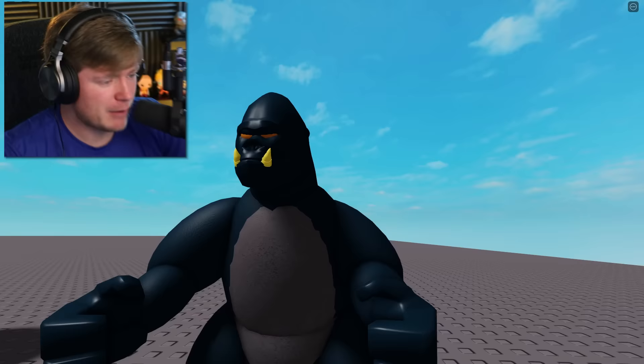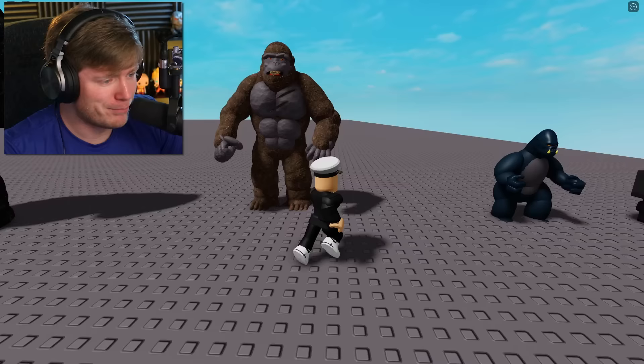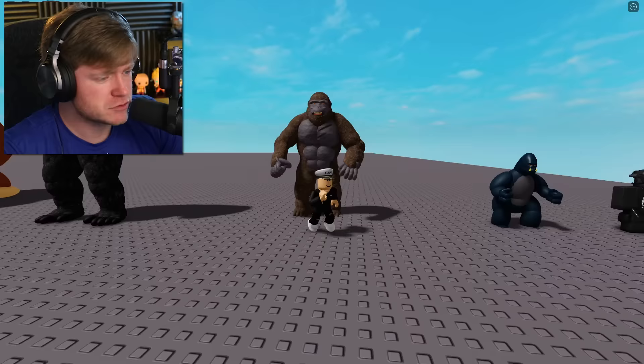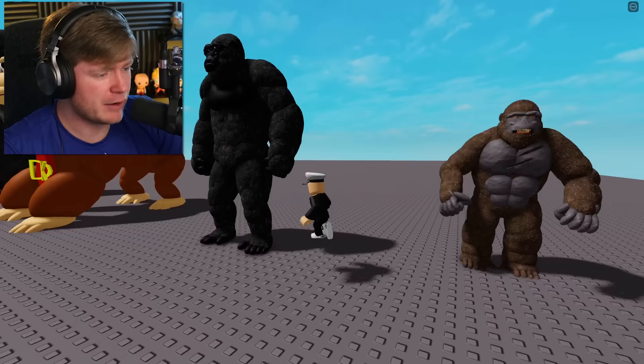Moving to the next one, we've got Mini Kong. Why are you so tiny? He does look kind of cool — he's got the teeth popping out of the mouth and some orange Halloween eyes. Halloween has passed though, so we move on. The next one has the same Halloween colored eyes but it's a little bit taller. Standing next to it, it's probably about three of me, so if Roblox characters are about three feet, this Kong might be about nine feet.